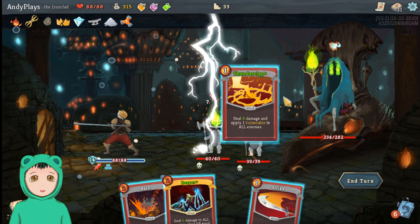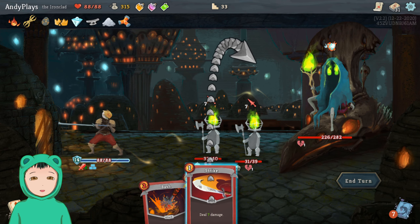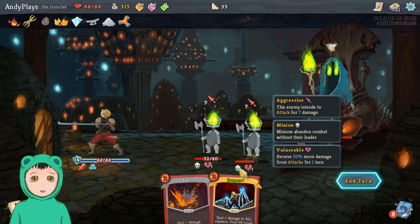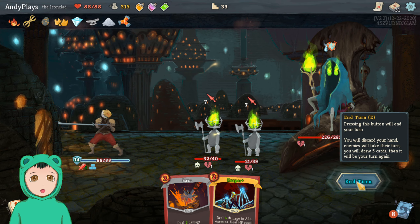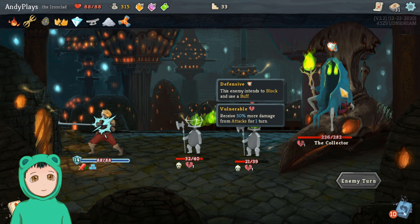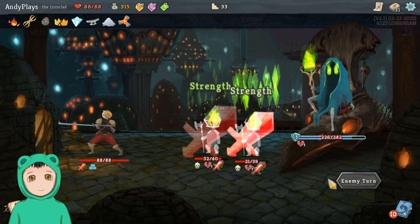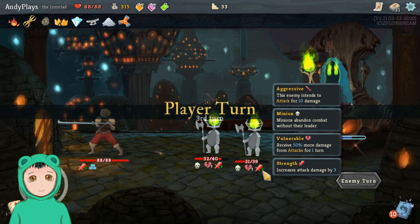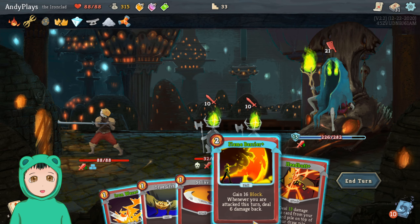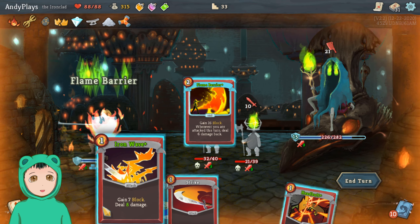We'll do Barricade and then Thunderclap, and a Strike. Minion abandons combat — so if we kill the leader then these two go away. So I probably should have attacked the Collector.